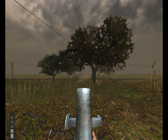By adjusting the angle of the tube and the vents, you can vary the range of the mortar from anything between 50 and 920 metres.